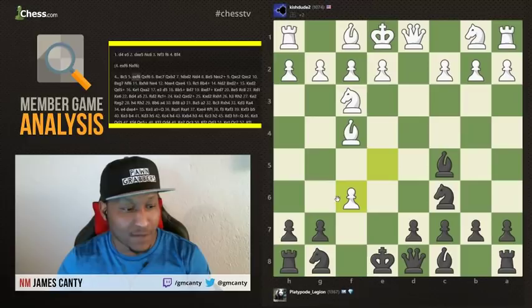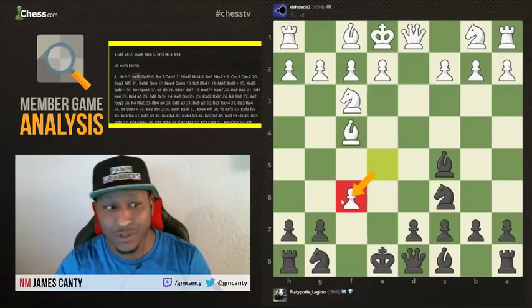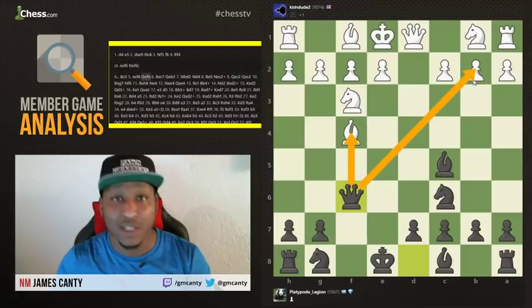Sometimes you can take a pawn in a gambit, but the more greedy you get, sometimes it gets worse for you. So you want to be careful with that. White doing this just helps out black tremendously. After Queen takes F6, now there's a double attack on the board — the queen is hitting the bishop but also hitting the B2 square, which could be devastating if white is not careful.